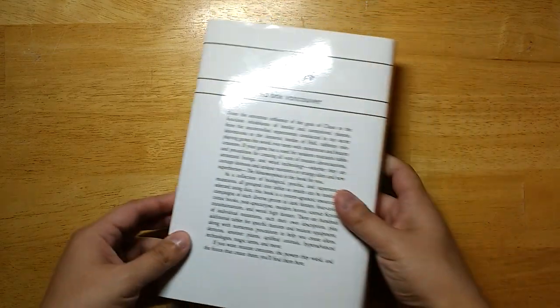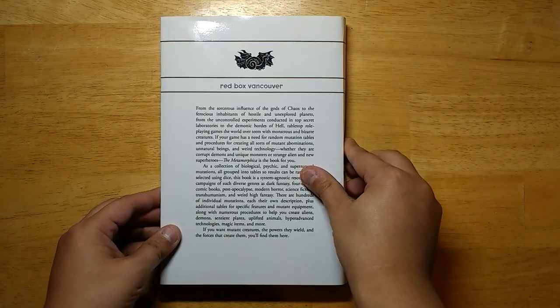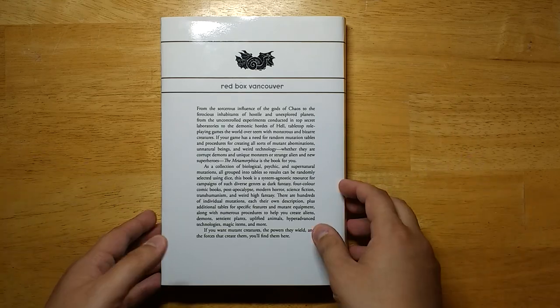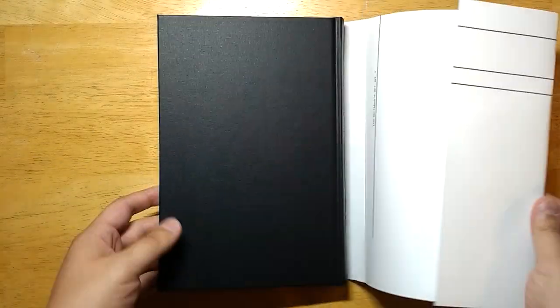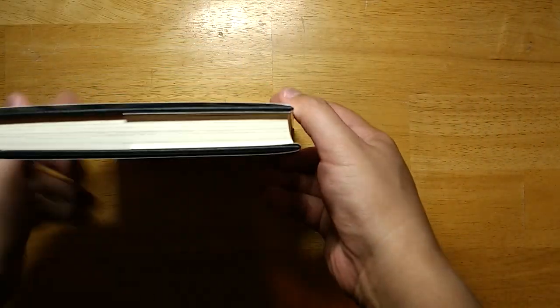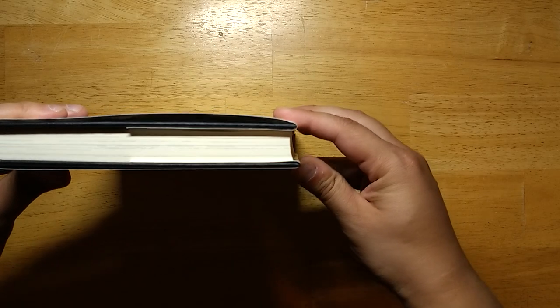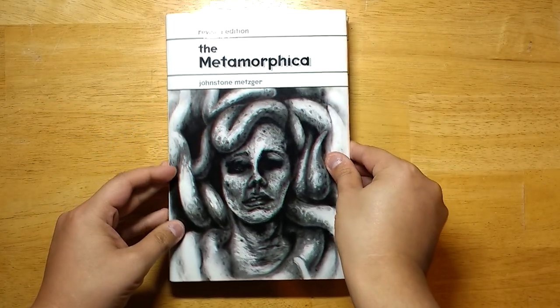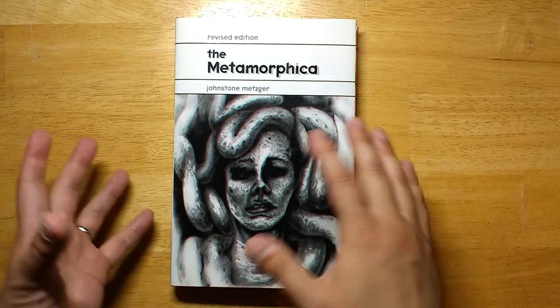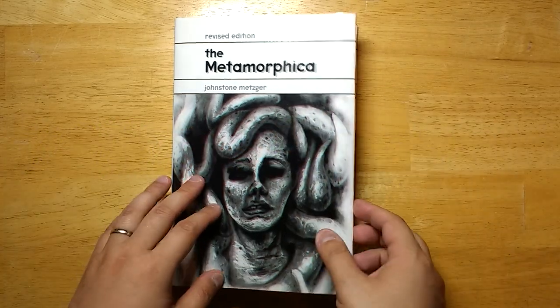Let's look at the physical construction. This is a Lulu book, so it was printed on demand. And like most Lulu books, it is quite sturdy. It's got a nice dust jacket. Holds together nicely. It looks slightly tilted and misaligned on mine, but it's hard to tell if that's just the way it was shipped. When it came in the mail, it was a little bit bent, so that's the way it goes sometimes.